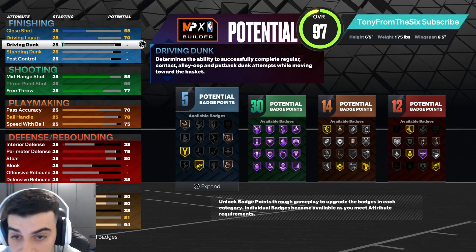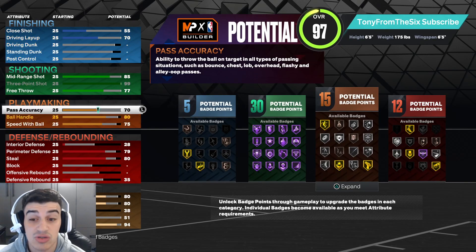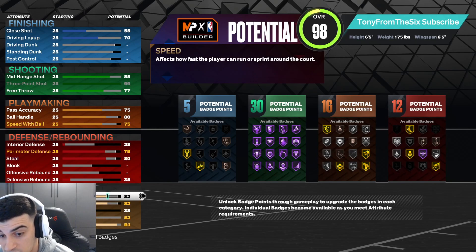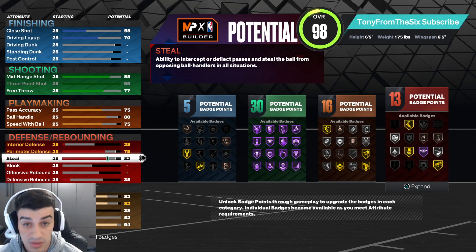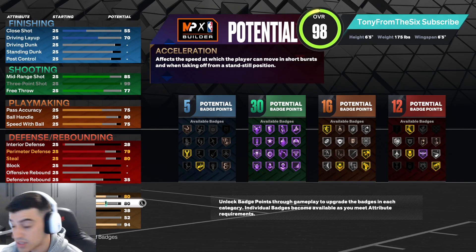If you say you don't care about the driving dunk, you have an extra two overall points. Your ball handle can go up, speed can go up, you can move these up very easily — 82 speed, and you can get an 86 steal. There are a lot of different variations you can do.